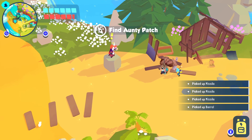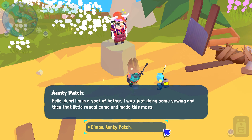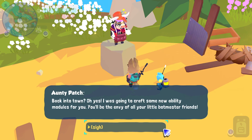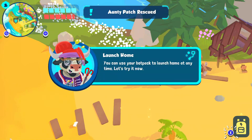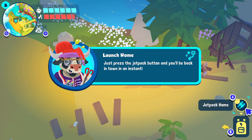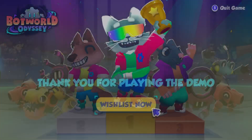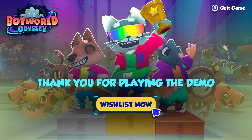I got an oil drum or something. Sponsored by ExxonMobil. Auntie Patch, come on Auntie Patch — back into town. You can use your bot pack to launch home at any time — how convenient. Jetpack home. Is everything gonna respawn? Well, if I'd have known that... okay, that's the end of that. Thanks for watching, I'll catch you next time.